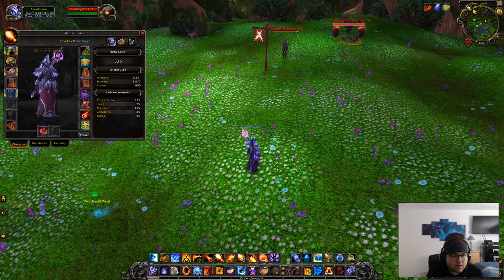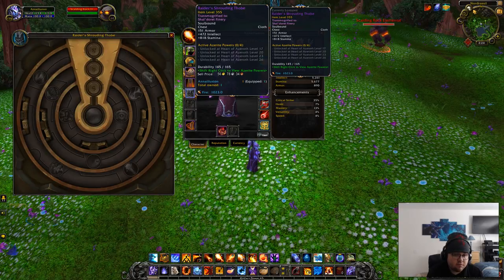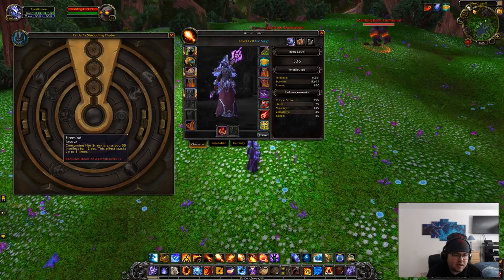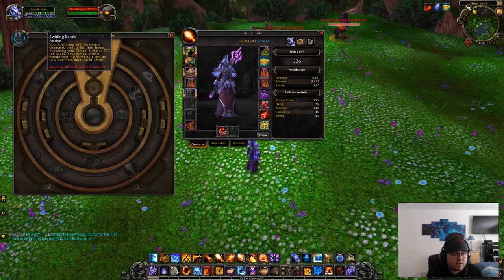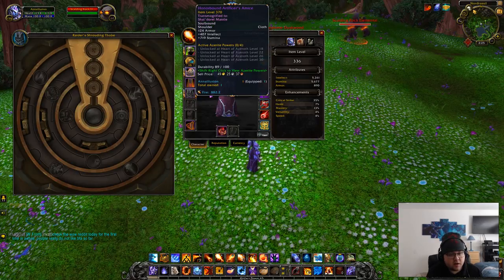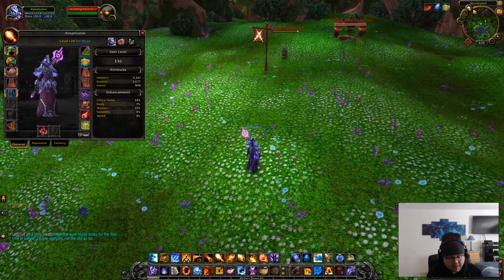My favorite traits personally are fire mind — like I said, you're going to be doing lots of hot streaks, so you'll be getting intellect and it stacks up to three times. You can see it stacks up to 55, so if you want to stack those you can go ahead and do that. Another one I like is glory in battle for more crit and haste, so you can get your spells off faster or get more instant pyro procs. Next is swirling sands — more crit equals more pyroblast procs. As of right now those are my favorite traits; I'm sure there's a bunch of different ones I haven't seen yet, but those are the ones I personally like.